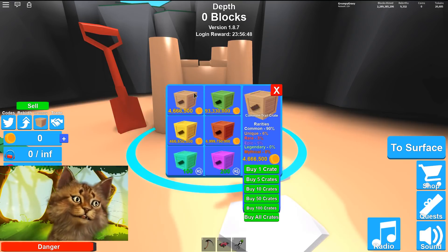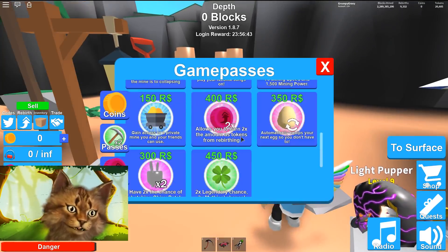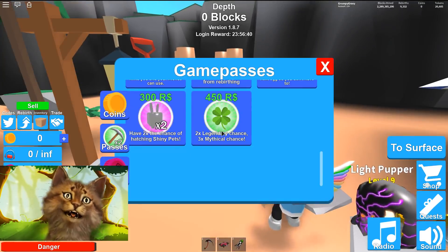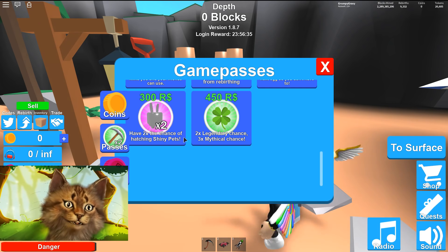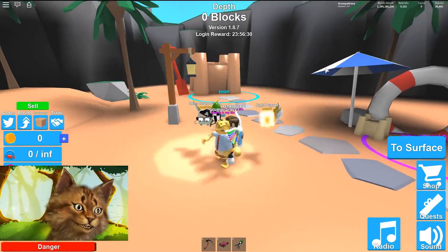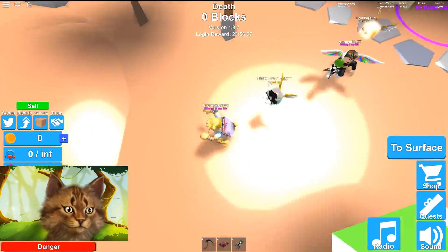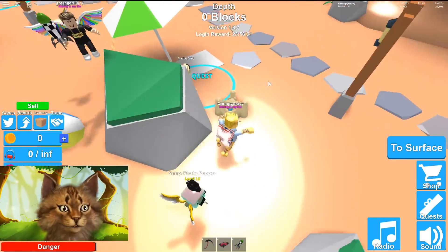You can pretty much get every single trail right here. There's also a new game pass — the Lucky Game Pass — which gives two times legendary chance and three times mythical chance. I'm guessing that's for crates and eggs and stuff, so I'm gonna grab that. Alright, now we have it.